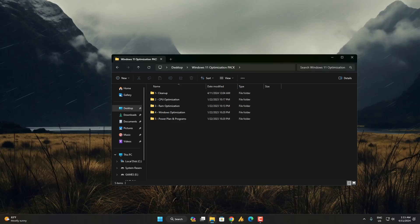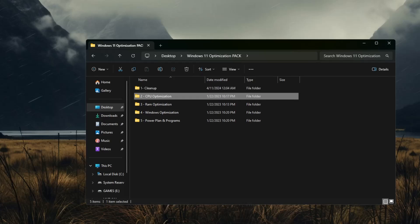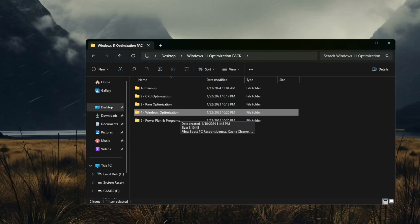Now for further optimization: download the Windows 11 Optimization Pack — the link will be in the description. In this pack you get five folders: Cleanup, CPU Optimization (to make your PC reach full potential while gaming), RAM Optimization (forces the OS to give more RAM space for smoother long-session gameplay — tip: use at least 16 GB RAM), Windows Optimization, and Power Plan.